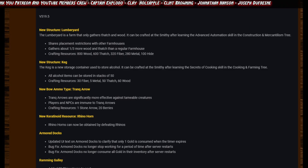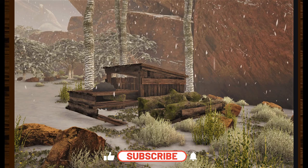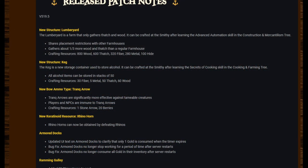New structure: Lumberyard. The Lumberyard is a farm that only gathers thatch and wood. It can be crafted at the smithy after learning the Advanced Automation skill in the Construction and Merchantism tree. It shares placement and restrictions with other farmhouses, and gathers about one third more wood and thatch than a regular farmhouse. Crafting resources: 800 wood, 600 thatch, 325 fiber, 280 metal, 100 hide.